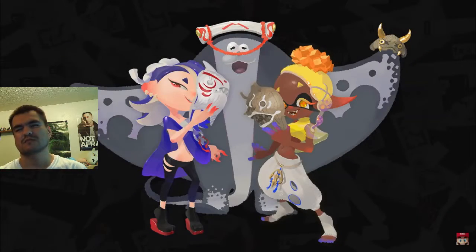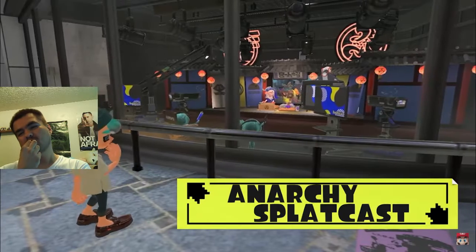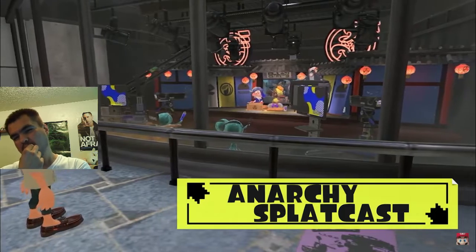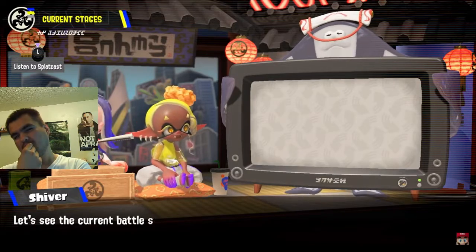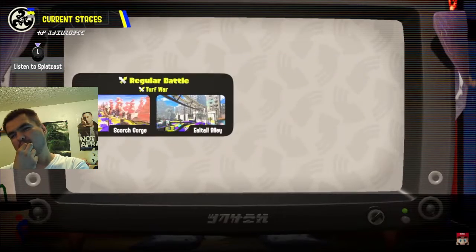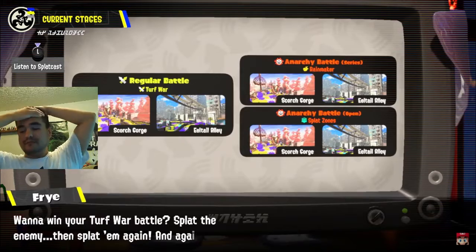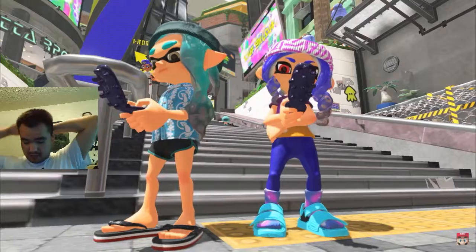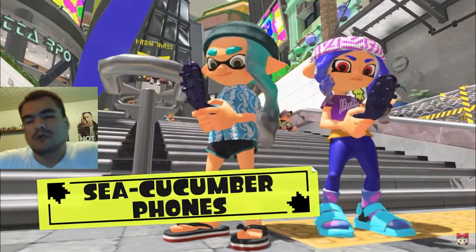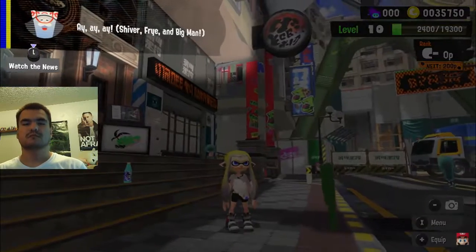I completely forgot to tell you about Deep Cut — they're an incredibly popular trio who host the Splatsville news program, the Anarchy Splatcast. They provide information on battle stages as well as other news bulletins. The youngsters of Splatsville own sea cucumber phones and can check the news while doing other activities.